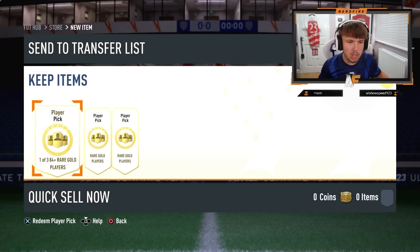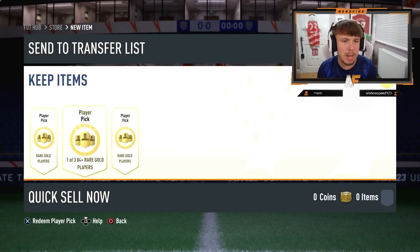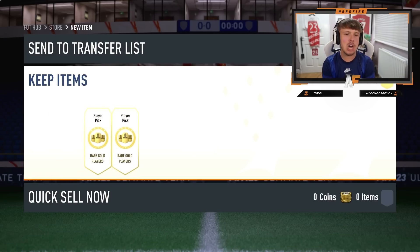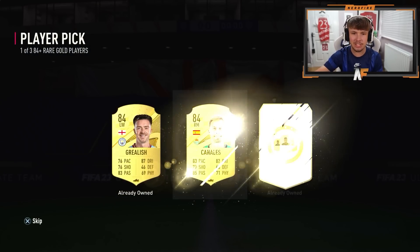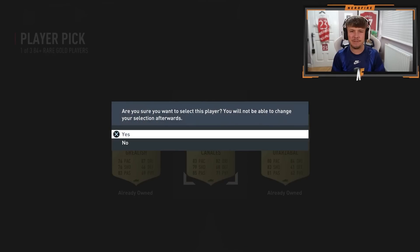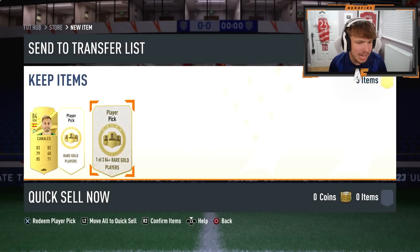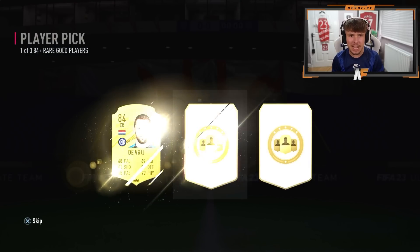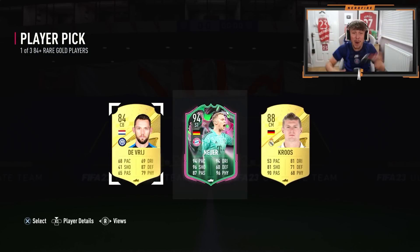To kick us off for shapeshifters, Team 2, we've got three of the 84-plus player picks. Can we see a shapeshifter — one of the new ones — in these player picks? First one's up. I need to change scenes, forgot about that. But the first one's 84, not a great start. Well, at least we know the only way is up for these player picks. Number two — make it a shapeshifter, EA, come on!